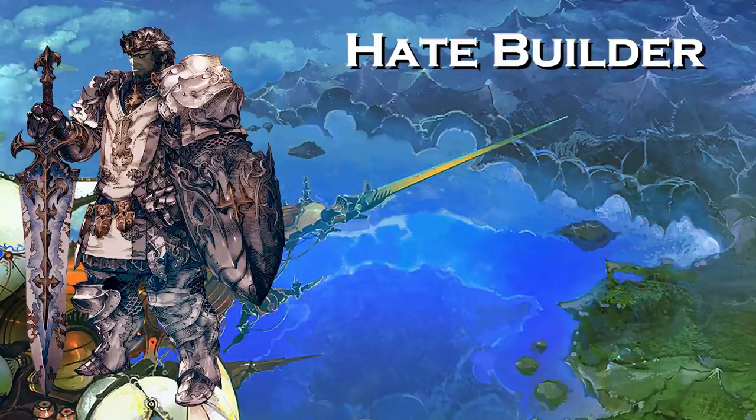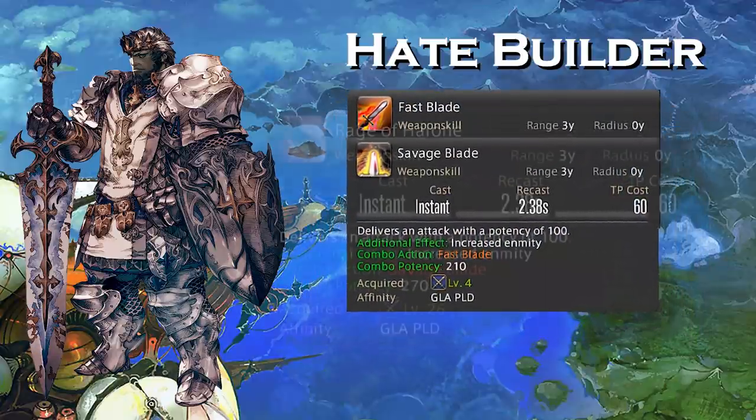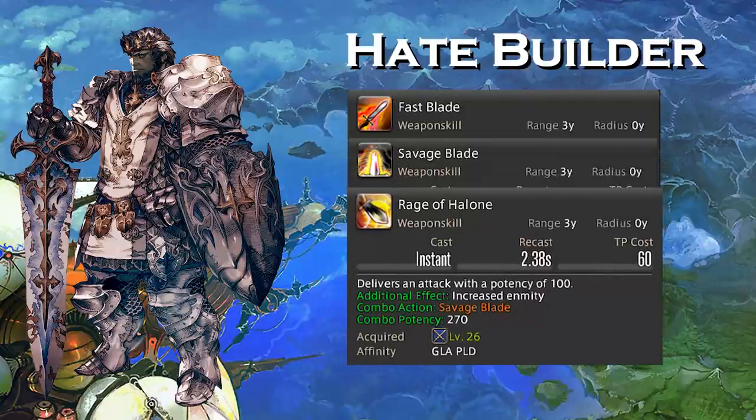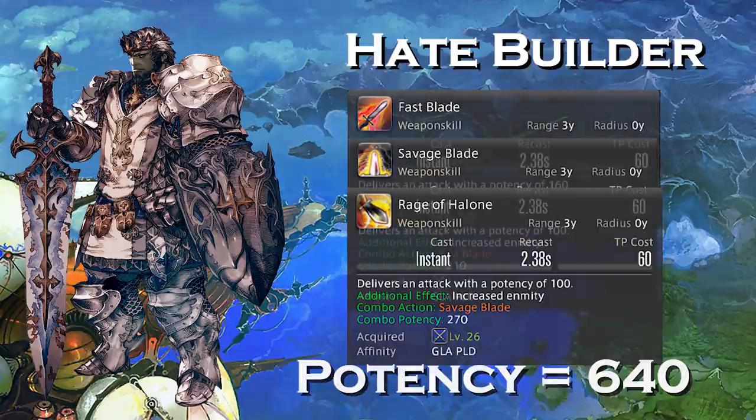Your hate building rotation starts with Fast Blade, followed by Savage Blade, and finished off with Rage of Alone. The combo potencies of these abilities all brought together is going to give you 640 potency over the course of roughly 7 seconds — that's how long it takes with your global cooldown to execute all three abilities. This is your hate building rotation because each step along the way, Savage Blade and Rage of Alone are going to increase the hate applied to your target, keeping your target focused in on you.